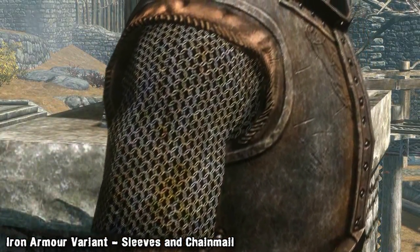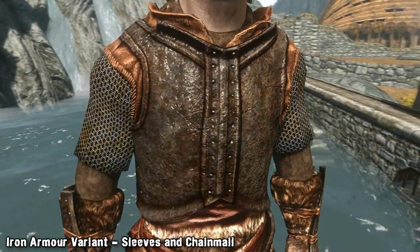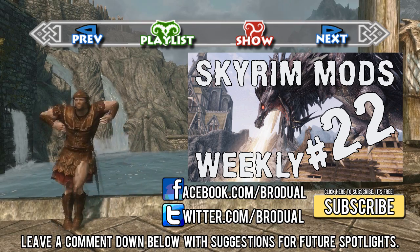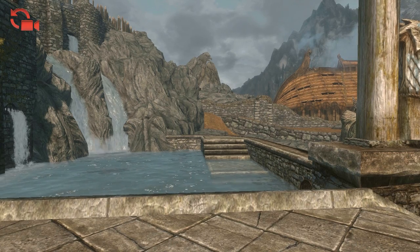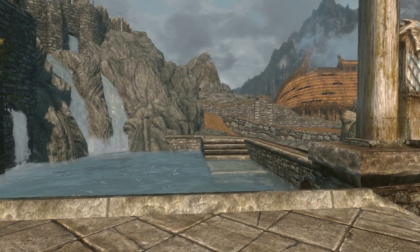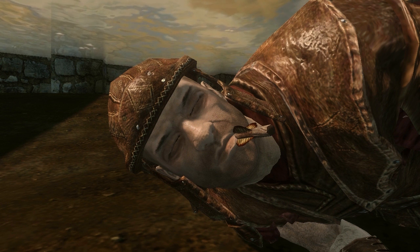The mod will work with any re-texture mod you have installed. The mod creator recommends using the Amidian Born Iron Armour re-texture or Virgil Mills Armour re-texture — we're using them both at different times in this video and they both look great. We think the addition of the sleeves and chainmail look great with the Iron Armour set, and it's a definite improvement. That's it for today's spotlight — if you enjoyed any of today's mods, remember to leave an endorsement on Nexus or the Workshop. Thanks for watching, we'll see you next time.